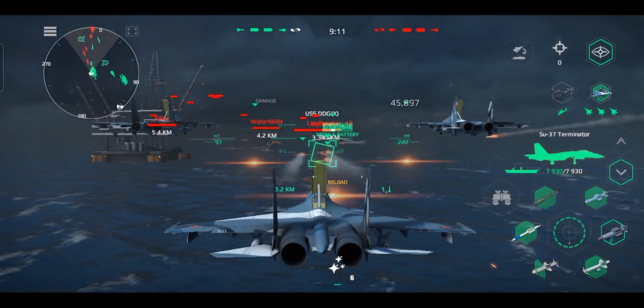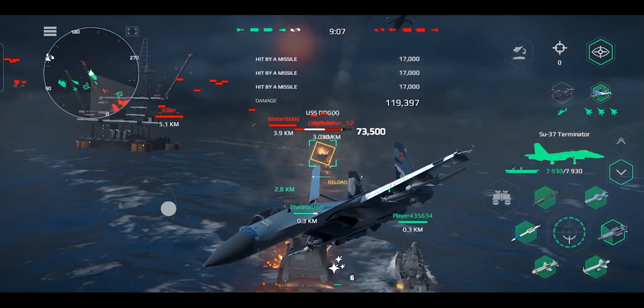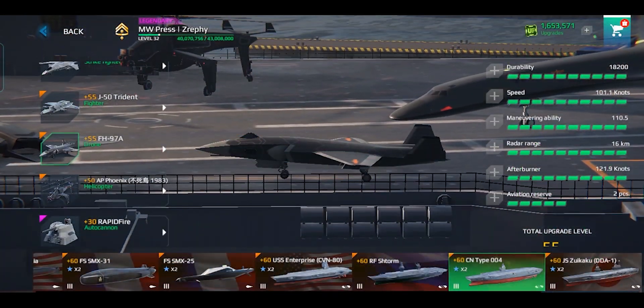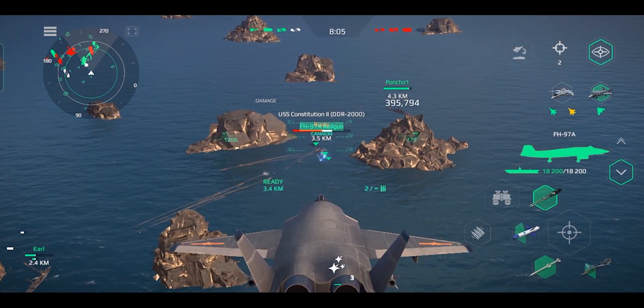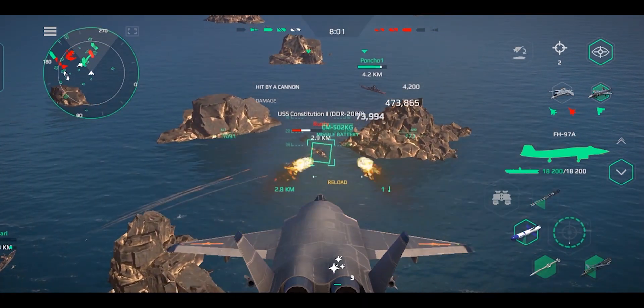It's kind of like the Russian version of the Tomcat 2, but can also take the role of a fighter plane since it's equipped with an anti-air missile. The second aircraft is the FH-97A, a tier 3 drone with high durability and excellent afterburner speed, equipped with a powerful anti-ship railgun as well as missiles and guided bombs.